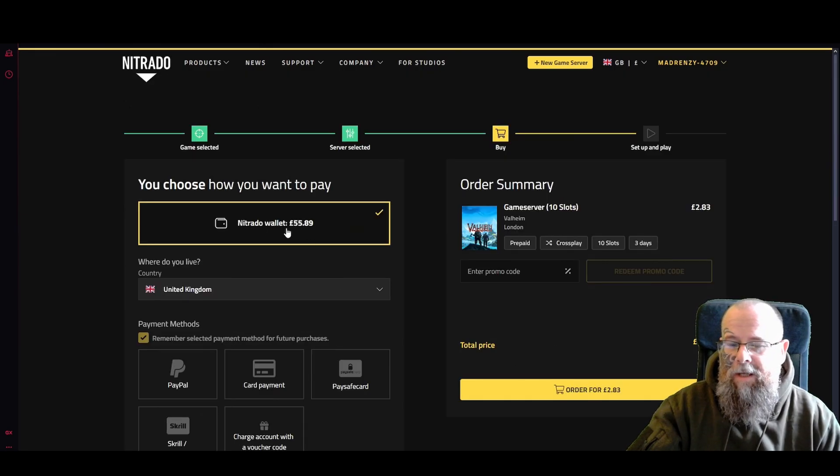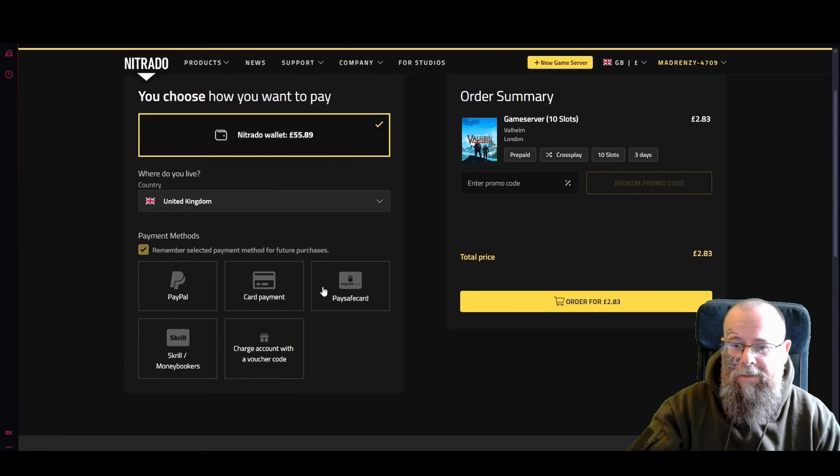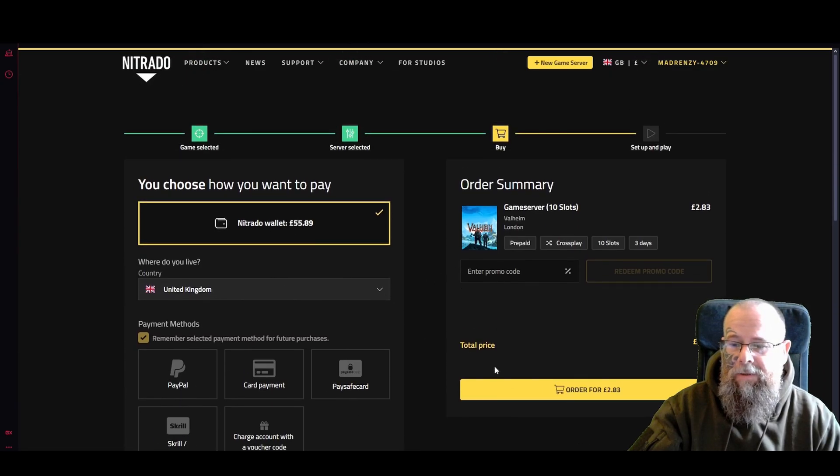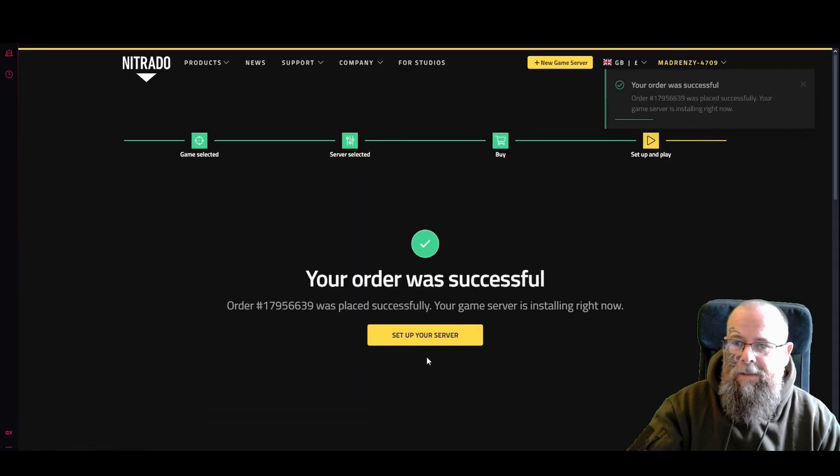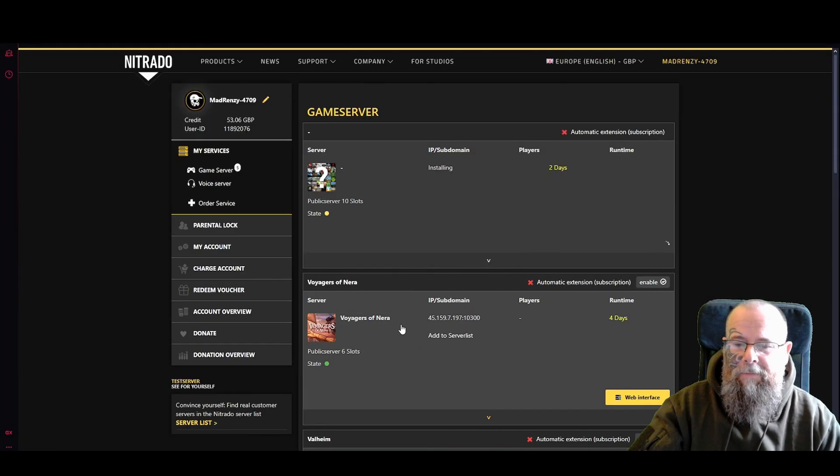Once done, if you have credit in your wallet already it will apply there; if not you can pay directly or use the subscription model. If you have a promo code — you should use the link in the description — it should give you a little discount. If it doesn't work it means it's already run out. Click that and your order is set up.